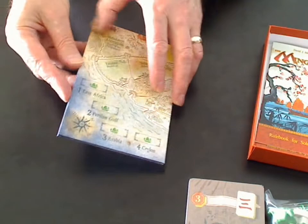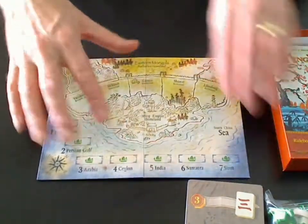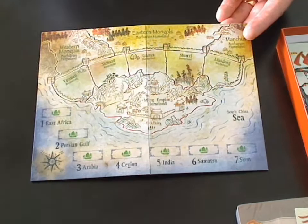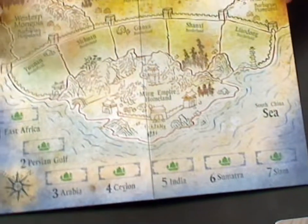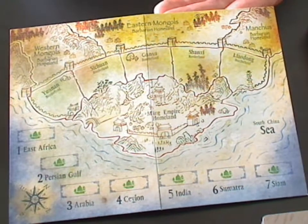Let's get the board out first, because that might be a nice place to start. The board is folded in half. That is a full-blown Ming Voyages board. Let's see if I can focus in a little bit more on that. Yes, that's rather gorgeous. I wish the video were slightly better at showing this off, but I think you get the general idea.